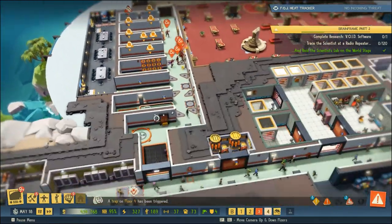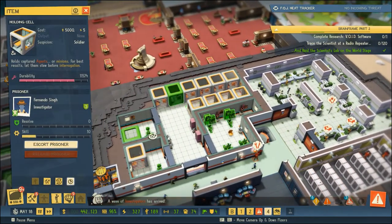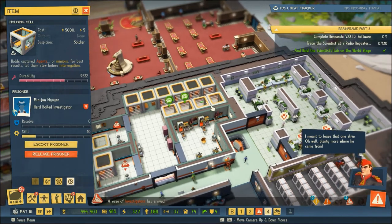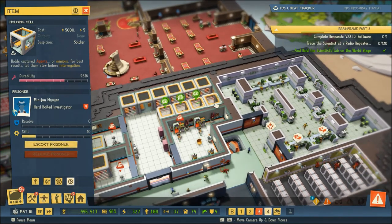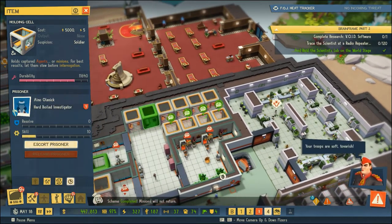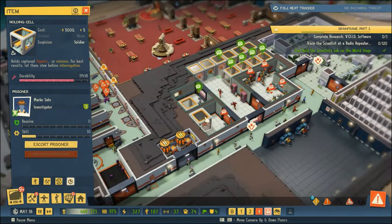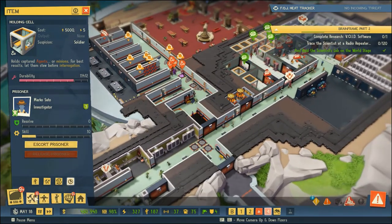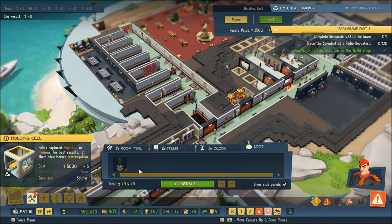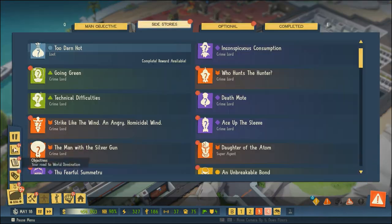We've got all of these prisoners. We had the Forces of Justice show up, Agent X showed up with a bunch of his pals as well, which is probably why our prison is a little bit full right now. But what I really want to get to is the loot that we have. Looks like we need to go into our missions real quick and accept our loot.